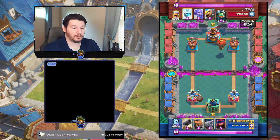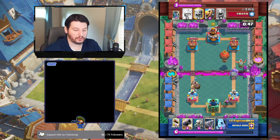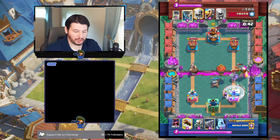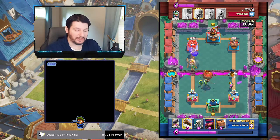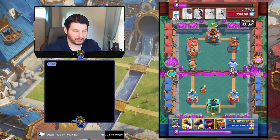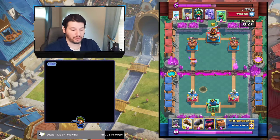You drop your Mighty Miner in the opposite lane to force him to play something on the other side. Here he goes — Bowler, Inferno Dragon. I'm going to kite the balloon with my cannon. He freezes, but he misses the Firecracker. I drop the Ice Golem to kite the Inferno Dragon more, and then I use the drill to pull the balloon the rest of the way to the other side. Now Mighty Miner is locked onto the other side because he chose to ignore it, so now he's in big trouble.